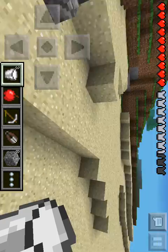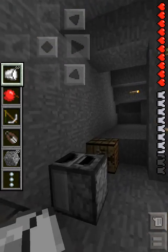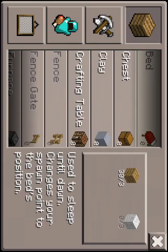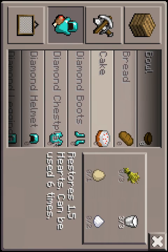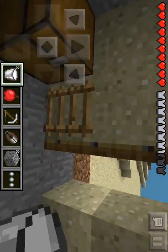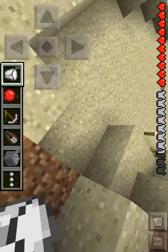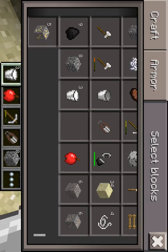I have three buckets of milk here, which I could actually use to make a cake if I've got some wheat and all that. Yes, there it is — three milk, two sugar, one egg, and three wheat. I've got some wheat and some sugar, so I might as well make a cake.